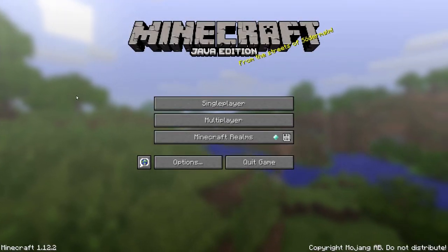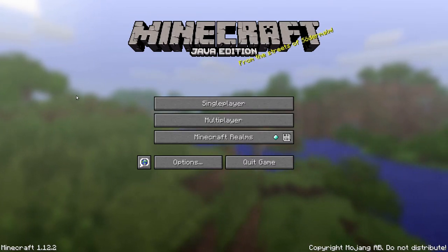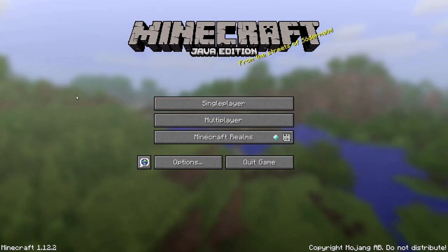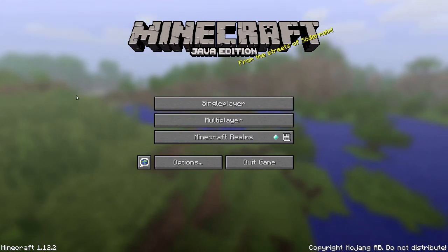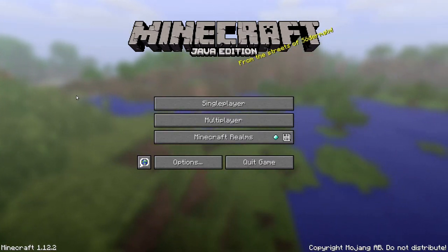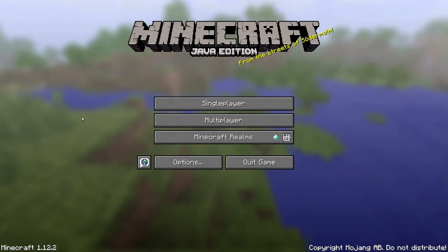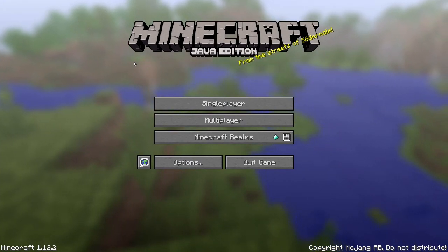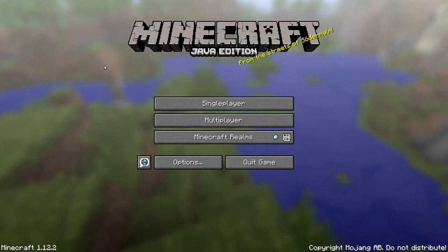Hello and welcome to my Minecraft Survival Let's Play series, where I'm basically going to play Minecraft Java Edition Survival Mode, the latest Minecraft version. I will not be using any snapshots as they can corrupt the world, but I will be using the latest version once it's out. So in this case it's 1.12.2 and it will become 1.13 once that version comes out. No mods, no nothing, just vanilla Minecraft, Survival Mode, normal difficulty.